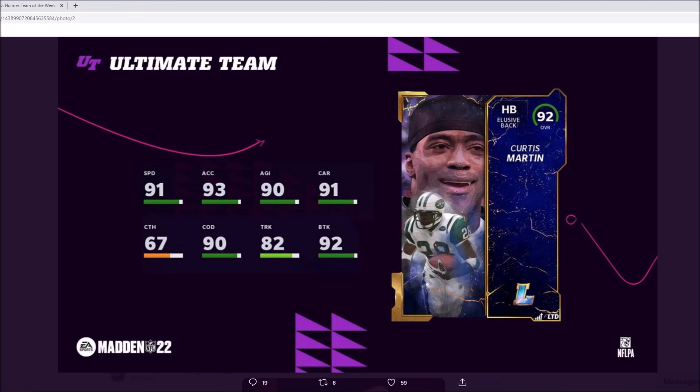Curtis Martin does look pretty good. He is an elusive back, and I will admit when it comes to running backs right now I would so much rather prefer if Curtis Martin was a receiving back so he would get backfield master for 1 AP. He does have 91 speed, 93 acceleration, 90 agility, 91 carrying, 90 change of direction, 67 catching, 82 trucking, and 92 brake tackle. Curtis Martin is not a very big running back — I believe he will probably be around 210 pounds — so he's kind of a smaller running back.